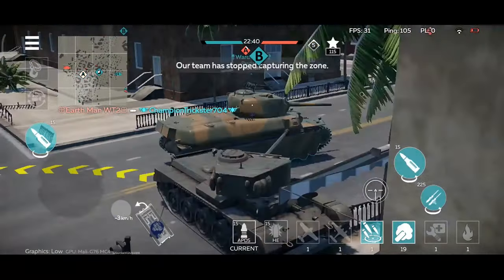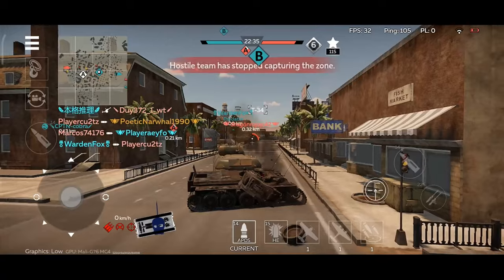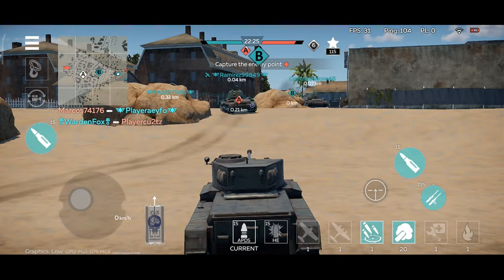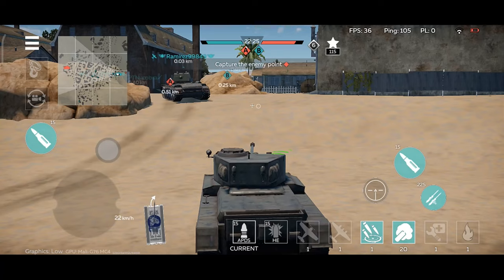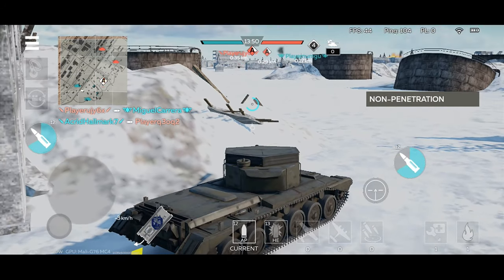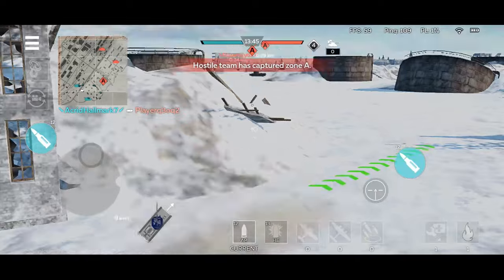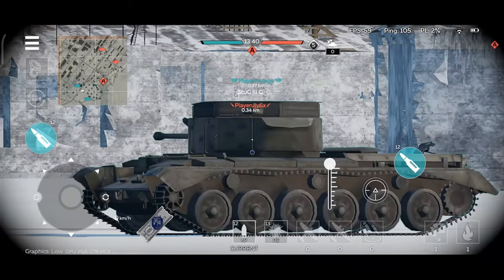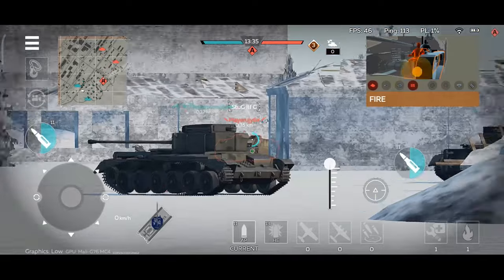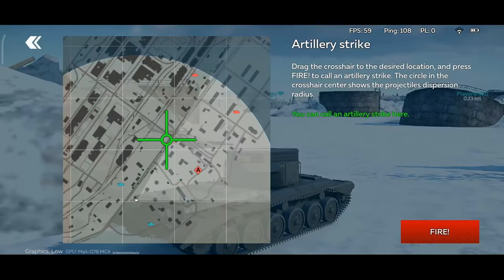The rear side of your tank is the most vulnerable spot. Normally this side is weaker since the ammo is located there. It doesn't mean your tank won't be destroyed if hit in the frontal part, but the probabilities will be decreased. It's the same when attacking an enemy — sometimes shells can bounce off the enemy tank. That's why you have to pay attention to the penetration indicator.